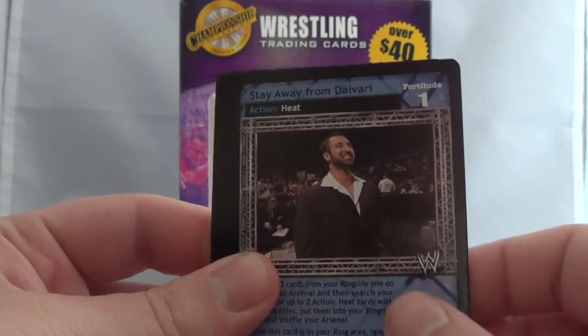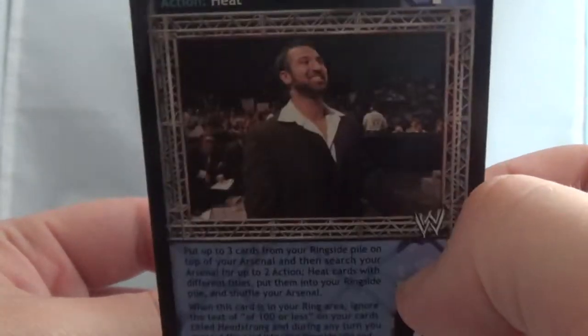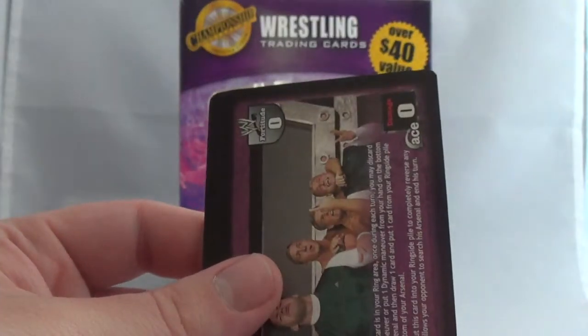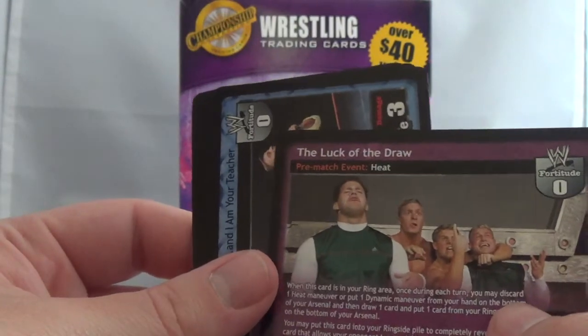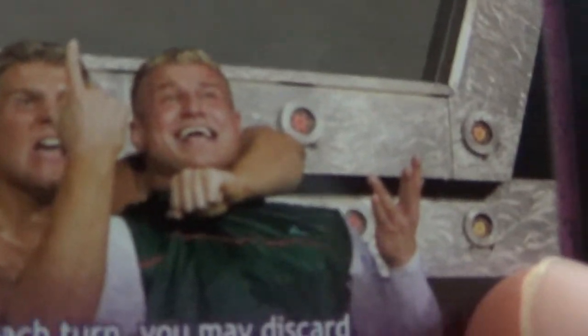Stay away from Daivari - yeah, there's Daivari, the foreign manager of Muhammad Hassan. Then he managed The Great Khali and then he went to TNA for a while. Now he's not doing anything as far as I know. Oh, Spirit Squad right here - the luck of the draw! Guess who in here is a current WWE superstar? Hint hint.